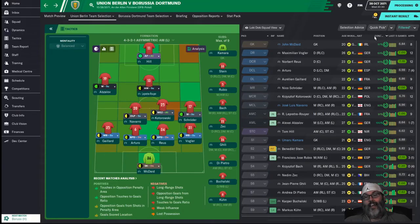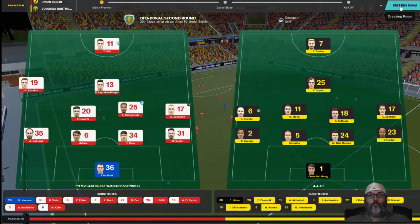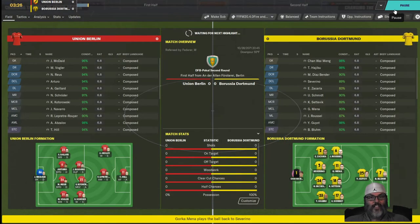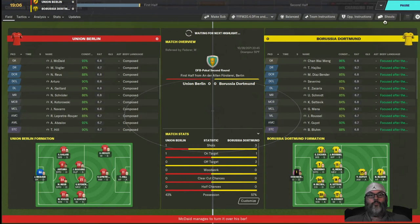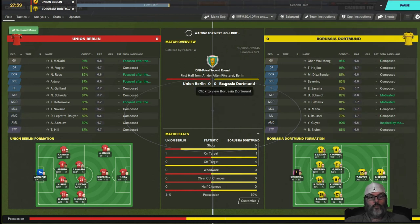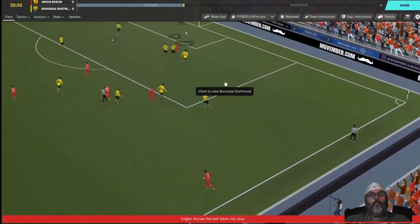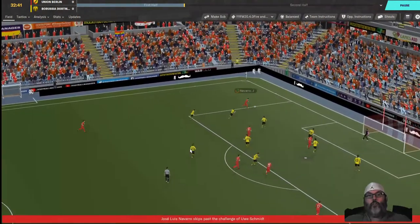I did have a talk with Hill about letting personal friendships interfere with performance — in real life I would have said: 'I understand he's your friend but we pay your salary to score goals and they pay his salary to stop goals.' Anyway, we get the first shot. We're on equal footing here — they're in a 4-4-1-1. We want to demand more. Navarro controls it — good move — but a poor cross.